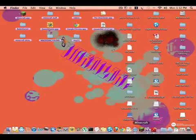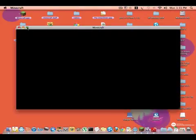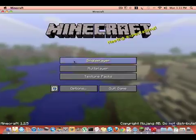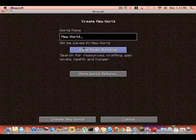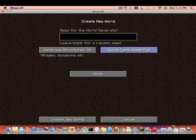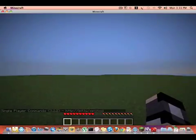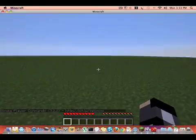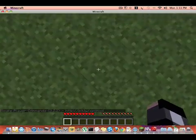Hey guys, today I'm going to be showing you how you can get your Minecraft grass to be something different than just grass. What you first want to do is make a world — make it flat and no villages. You do need Single Player Commands for this.